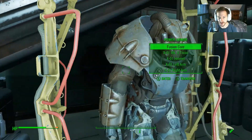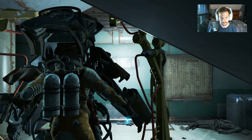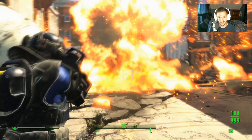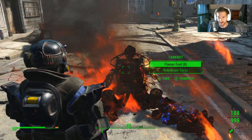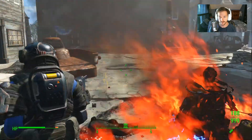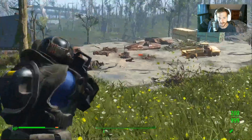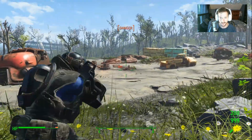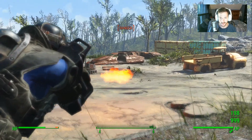Alright, let's grab this power armor and get the hell out of here. That was the anal probe, and we sure probed this tank bot. Let's try the Disintegrator.